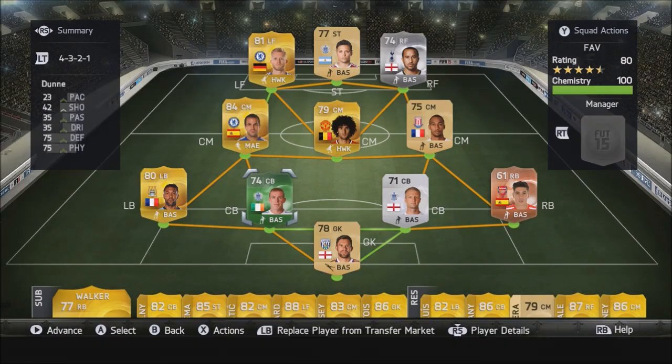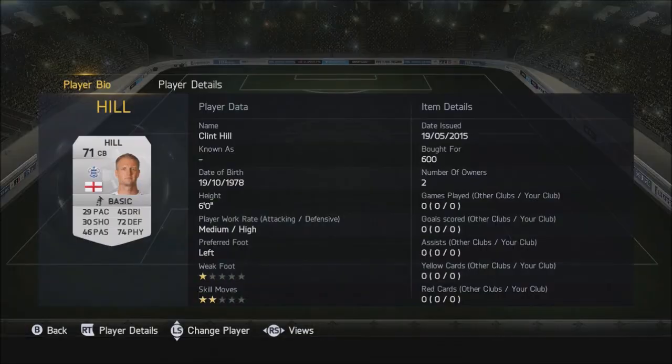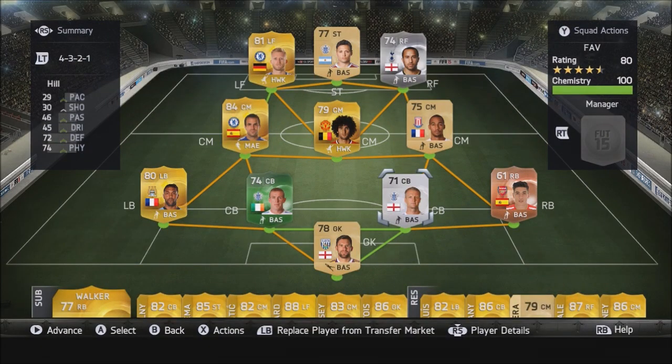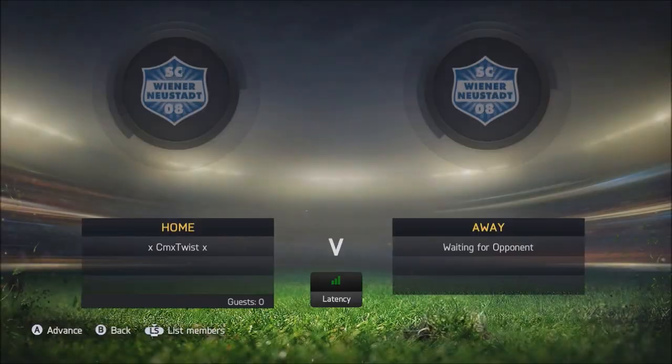Hello guys, today we are back with a FIFA experiment slash challenge. I've got Richard Dunn and Clint Hill, which both have under 30 pace — incredibly slow and quite painful to play with. I thought I would give it a go and see how it feels, because some people say they can deal with the pace, and some people say it's horrific. So I thought I'd put it to the test.